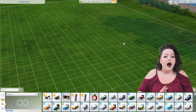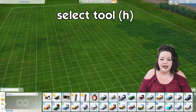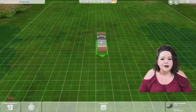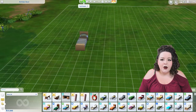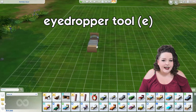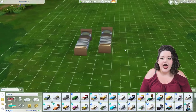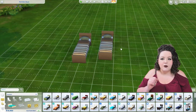I want to go through all of the different features, starting at the top. This is the select button — it allows you to click and move anything on the map. Next, we have the eyedropper tool, which is E as a hotkey on your keyboard. This allows you to pick any item as-is right on the lot, swatch and everything.